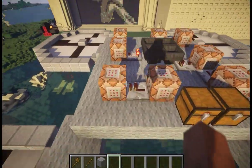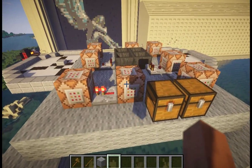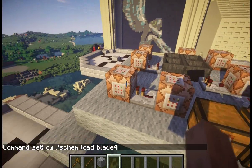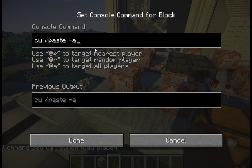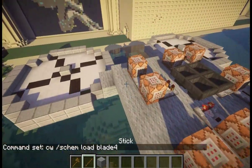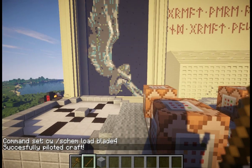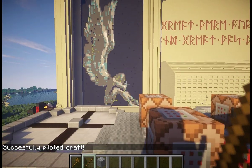Let me show you just briefly how this works. These command blocks are executing WorldEdit commands. They're loading up schematics of the blades as they rotate and then paste them. Now let me command this thing — Pilot B test.